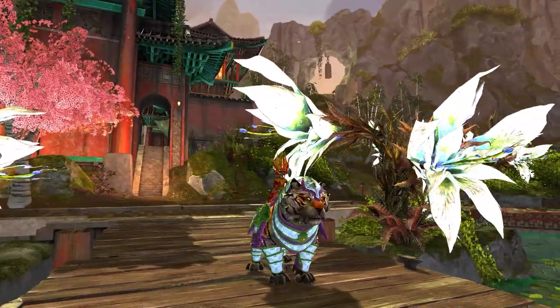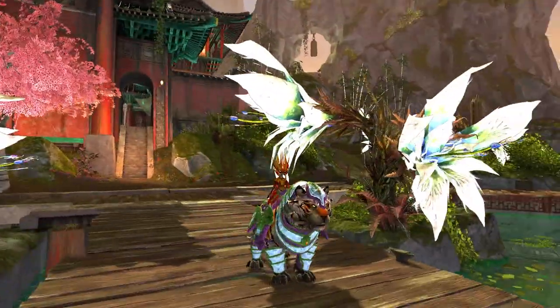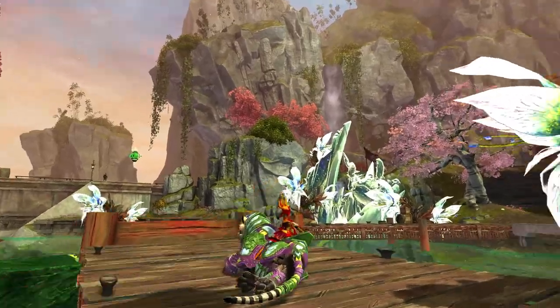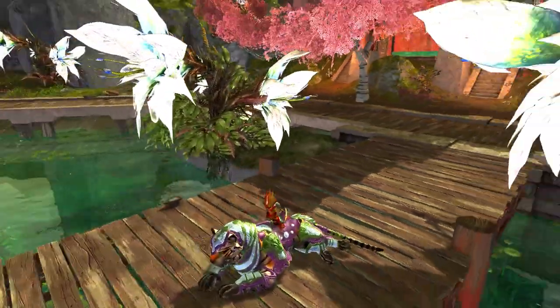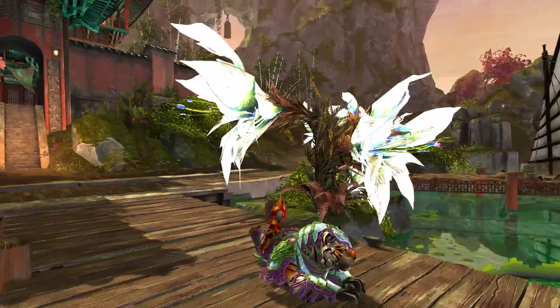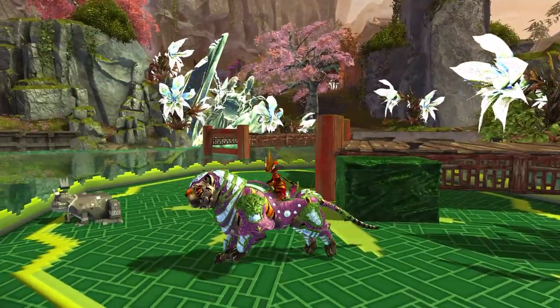Orange on the bottom right does look pretty decent just because it kind of gives it that tiger flair, but the other three still look a bit of a mess. But at least you can see quite easily how all the different layers interact with each other. Let's go check this out on all the different races of Tyria.